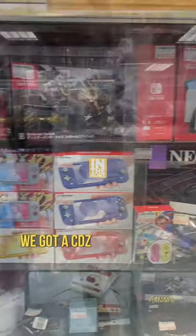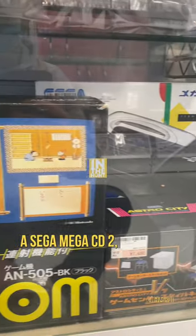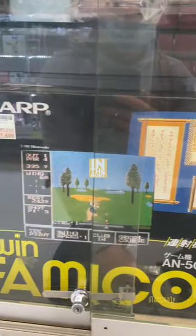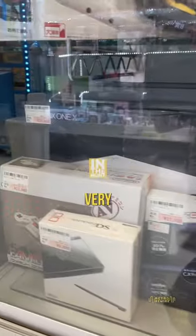Let's have a look at some hardware here. We got a CDZ for 40,000 yen, a Sega Mega CD 2, a Twin Famicom, and then hidden in the back we have a white Xbox One X. Very, very cool.